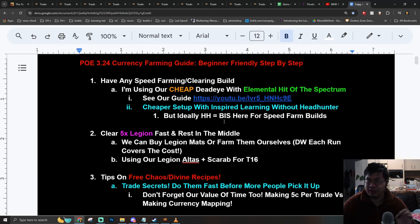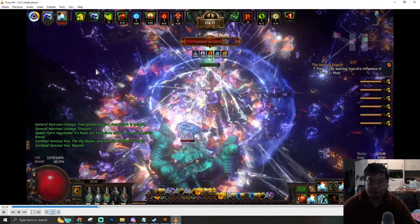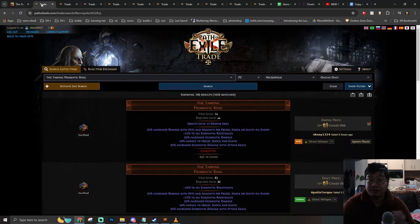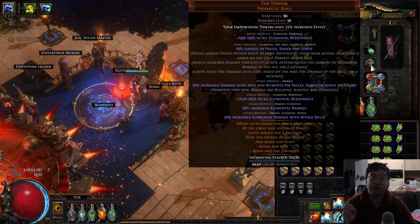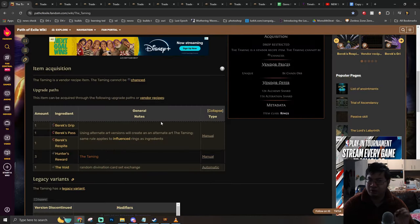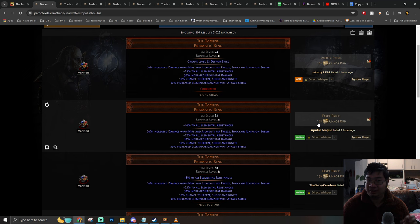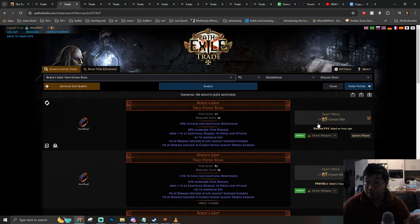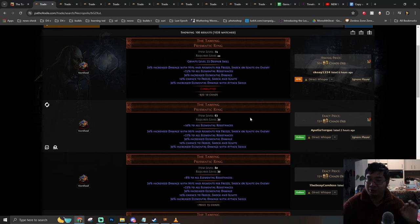Starting with the first method: I want to cover a quick recipe before jumping into Legion 5-ways speed farming, which is where I get most of my currencies at the start of the season. This particular recipe involves the Timeless Prismatic Ring. These rings can roll resistance from 20 to 30%, and you can use Blessing Orbs to roll the implicit. What most people didn't know is you can use this recipe to combine three different rings into one of those rings.